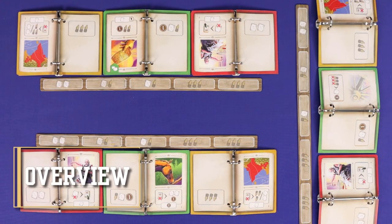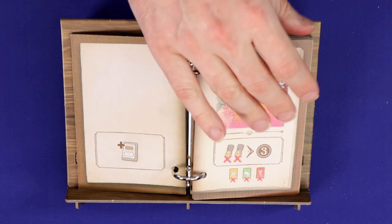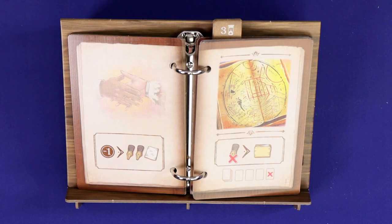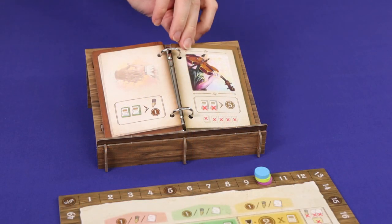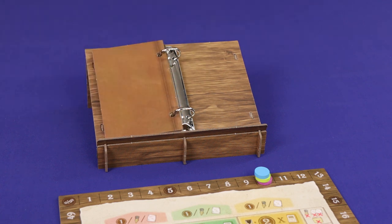Books of Time is played over a total of 16 rounds. In each round, each player will take one turn, starting from the first player and going clockwise around the table. The first player never rotates from round to round. At the end of each round, players must turn the Chronicle to its next page. And when the back cover of the Chronicle is closed, the 16th round is complete and the game is over.